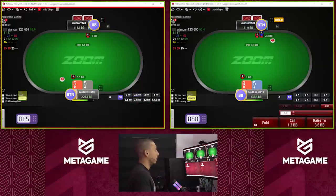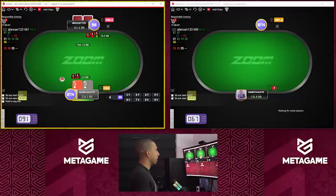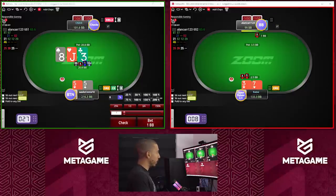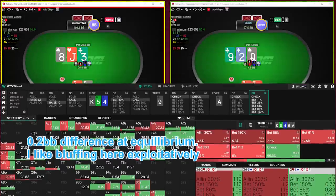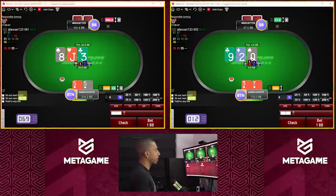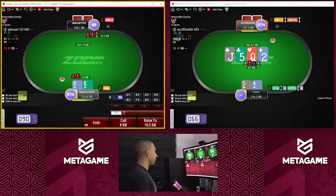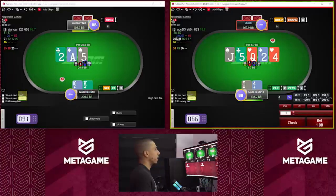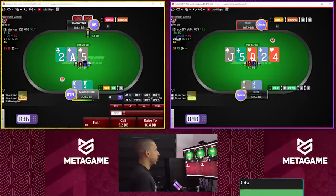That might have been a theoretical mistake, but even if it is a theoretical mistake, in practice it might be really good against population because people might not play correctly those checking ranges and end up folding too much. So even though I might have some EV on the check, I can perhaps have even more EV on the betting line. Five-four, we're gonna call here on the flop. King-ten, we're gonna mix calls and four-bets — this time we're just gonna call.